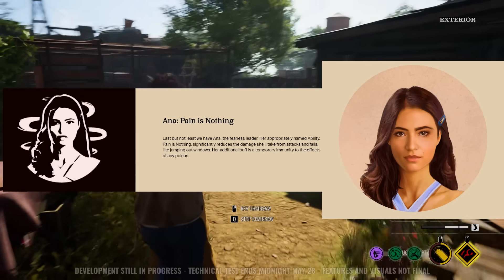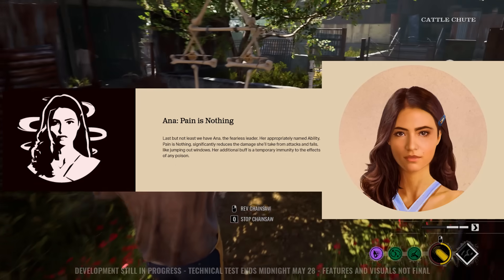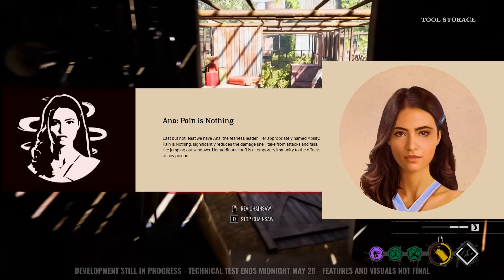And then we have Anna, which is also a very great character. She's pretty much your tank — she's able to take highly reduced damage for a set duration, allowing her to take an additional four hits and survive encounters easily.